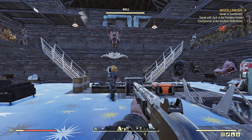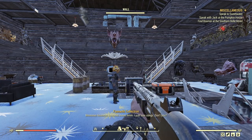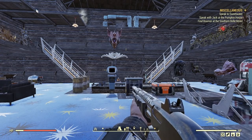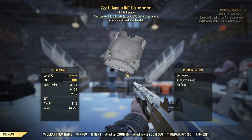Hey fellow Wastelanders, it's Angry Turtle, and today I have quick tips for experience farming. If you want to get experience super fast, use these tips. First, join a building team and equip your best gear with Intelligence, like an Unyielding plus one Intelligence piece.